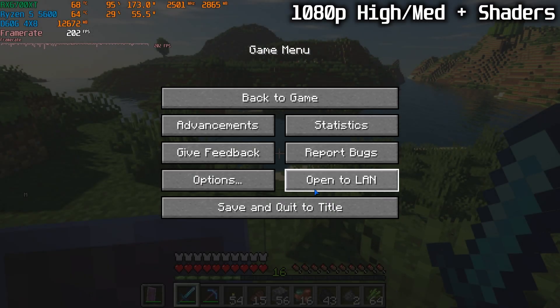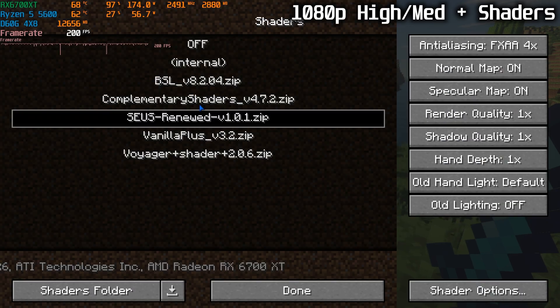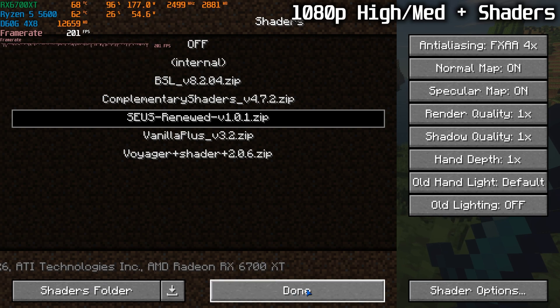Here we are with some Minecraft with ray tracing — we're using the Seuss shader pack, very famous in the Minecraft community. Really nice shader pack, I highly recommend it.